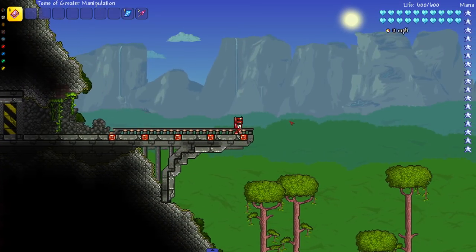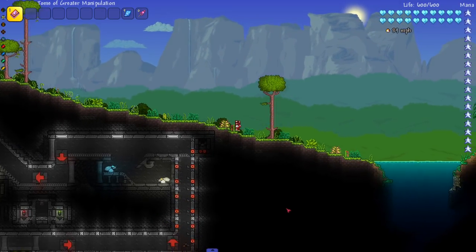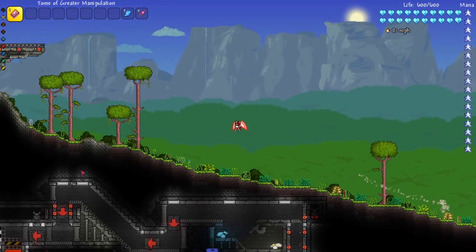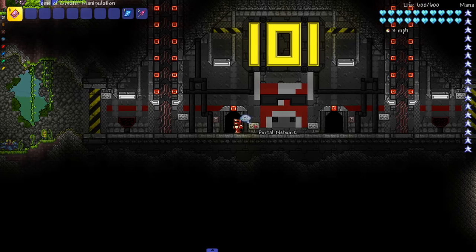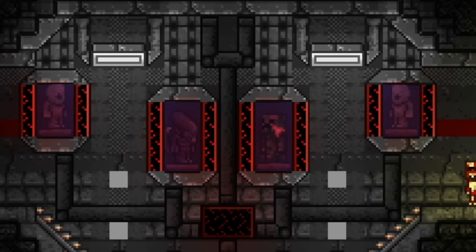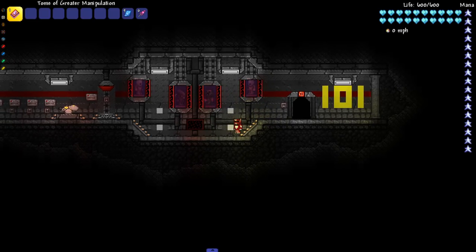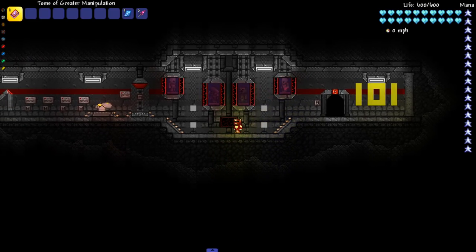We'll do the race later. For now let's head up. Here we are on a little balcony area, very very cool. Let me check if there's anything else over here — no, this is just it. Let's go ahead and head through the portal network. What is this? We got a creeper, we got alien martians — these seem like things I would have in here, maybe more NPCs.